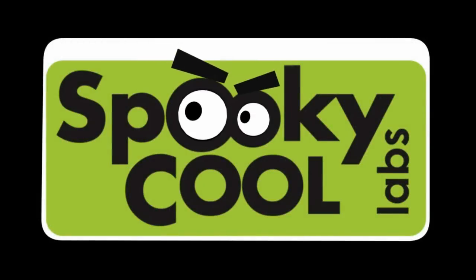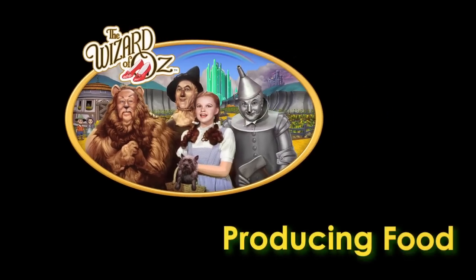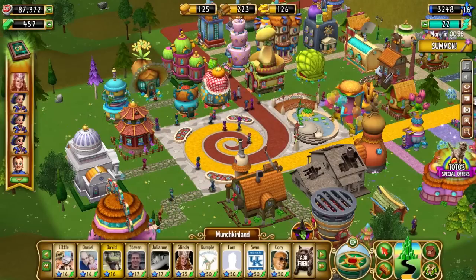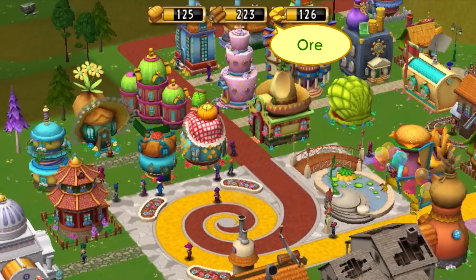Now it's time to learn about another important part of the Wizard of Oz game: producing food. In order to succeed, you'll need to keep up your supplies of the three essential resources — food, wood, and ore.